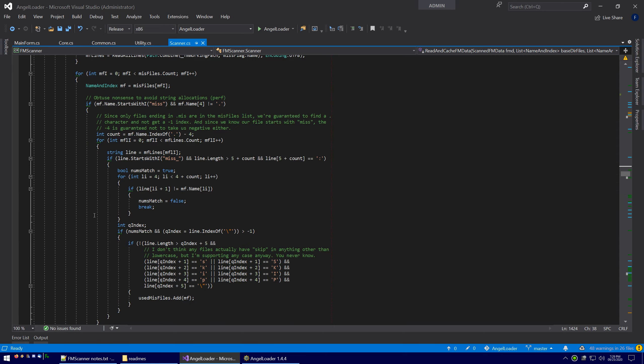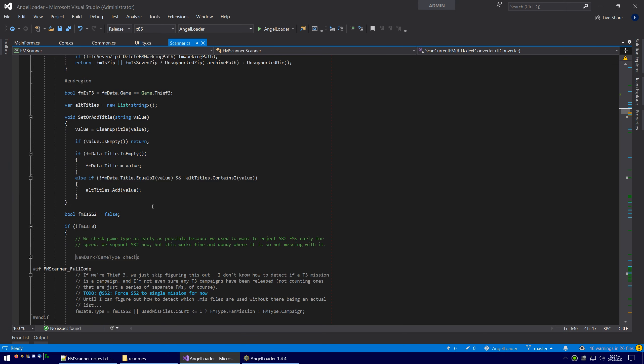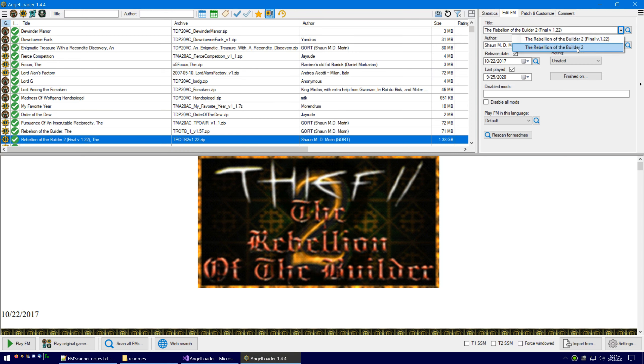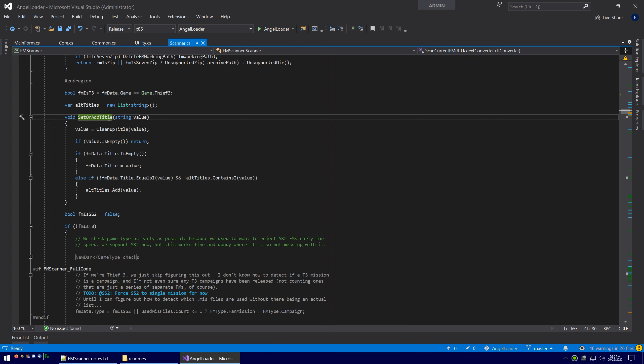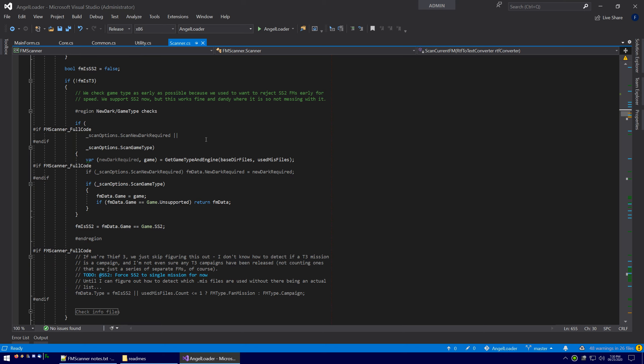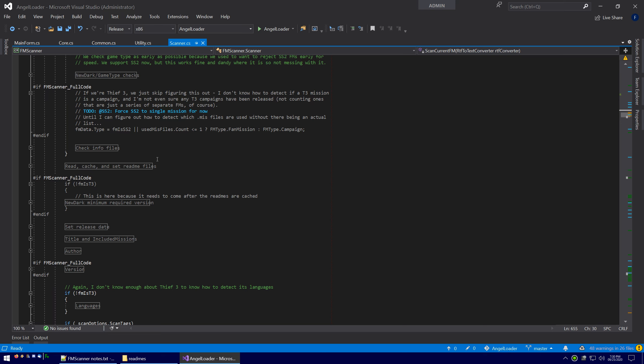After we're done with that, we move on to set_or_add_title. In AngelLoader there are multiple titles — sometimes we might scan multiple different titles, so we throw them in a list because we're not sure which one is correct. For authors we just get one, but for titles, every time we find a new different one we add it to the list rather than replacing. Then we have the NewDark and game type checks. AngelLoader doesn't use the NewDark scan, so I'm not going to get into it. If you want to know about game types, look at the game type video.